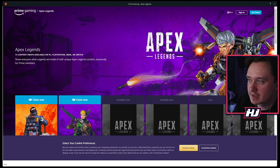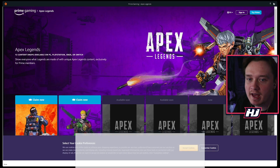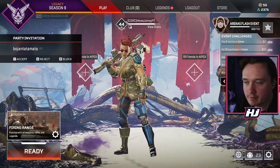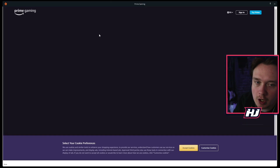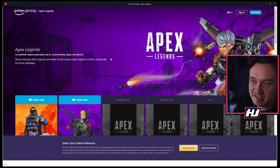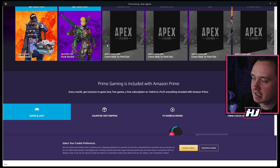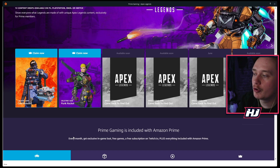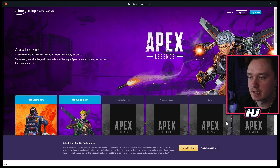Alright, so what you guys want to do is go ahead into the game and click on Prime Gaming right here. What it will do is open up an internet browser and take you to here. As you can see, you can actually claim the Caustic Skin Cold Blooded, or the one that we're going for, which is the Punk Rocket Valkyrie skin.